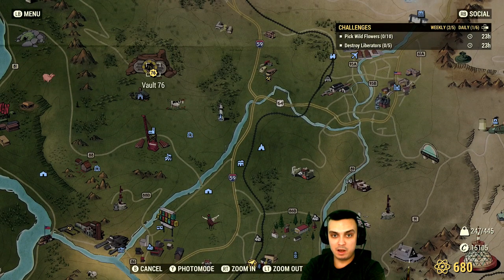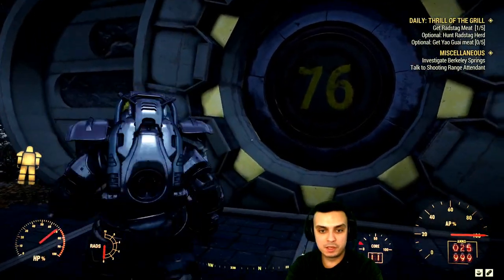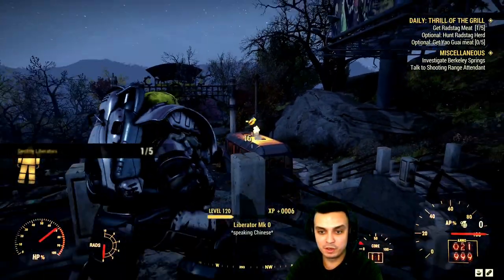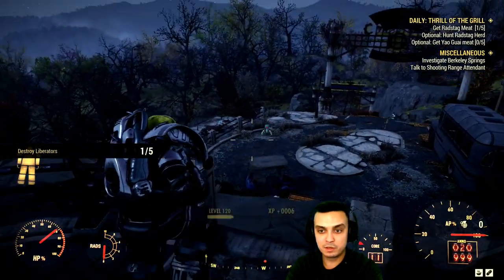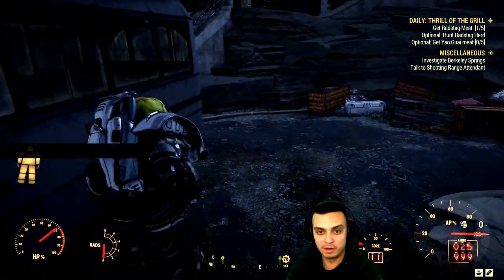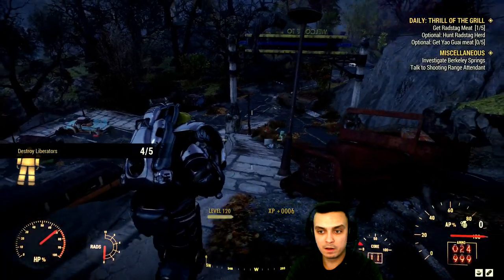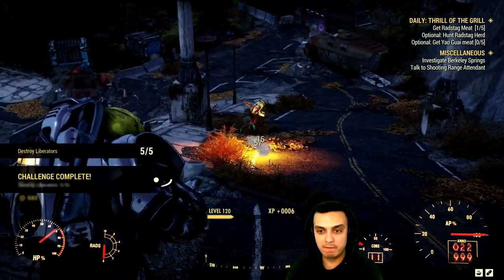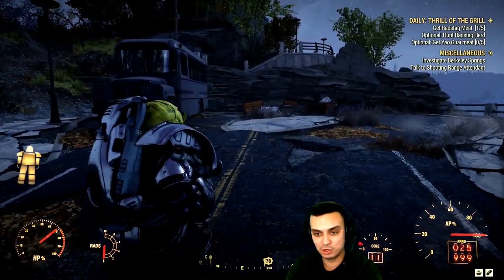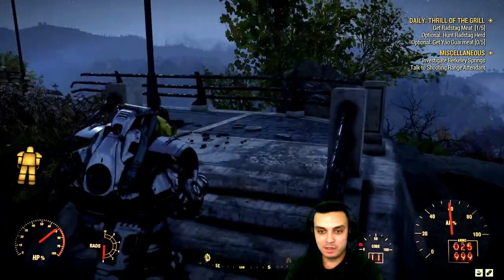I'm gonna start off with building crops — go over here and build crops. If you don't have crops, just go pick up some corn, capture a workshop, and plant food to get your atoms. Next I'm gonna kill the liberators in Vault 76 — let me show you how. Once you spawn at Vault 76, turn right and run over there. I actually messed up my build because of nuclear winter. That's two, that's three — I need someone to mod my handmade to rifleman.